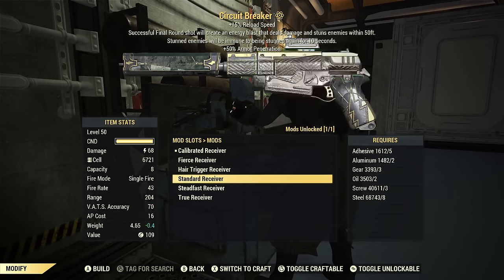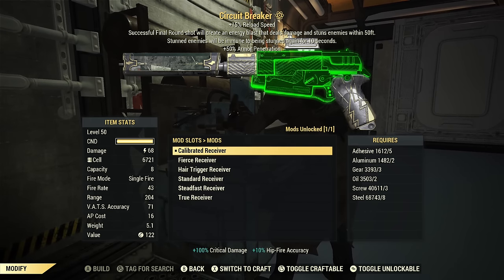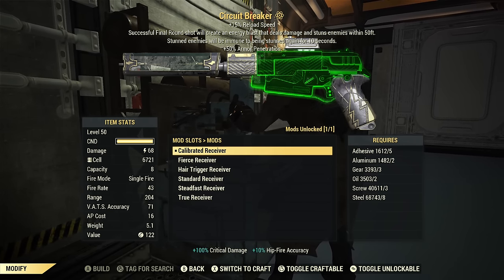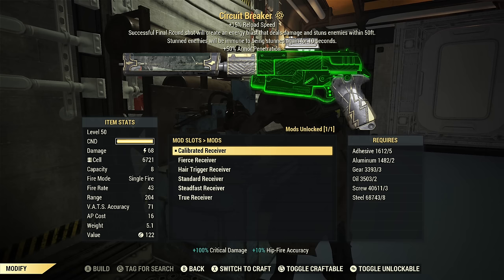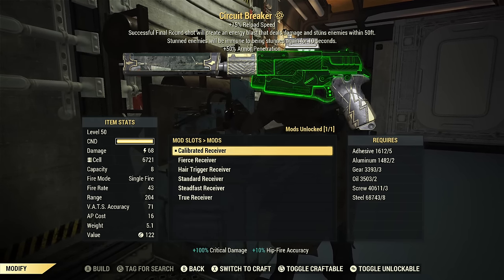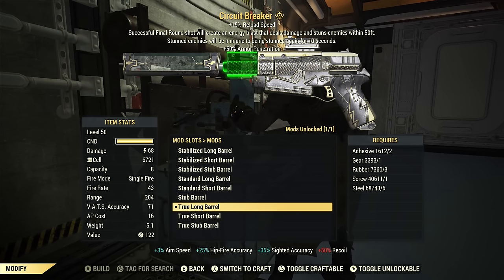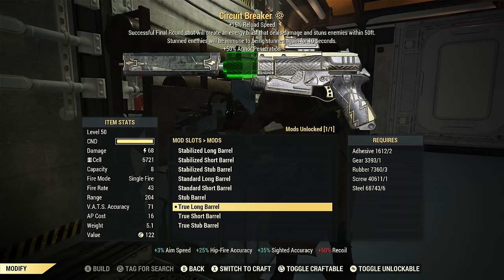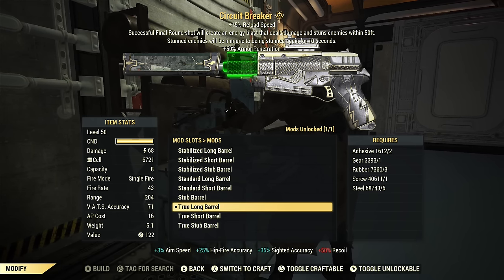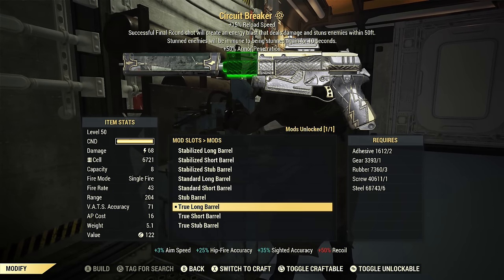These are your receiver options. Calibrated is normally what I would use if it was a semi-automatic, and there is no automatic option. This is a semi-automatic weapon, and with a capacity of only eight rounds, that's probably a good thing. Normally I would use an aligned long barrel, but that's not one of the choices, so I just chose true. They all have the same AP cost, but this one seems to have the best accuracy out of all the long barrels, so that's why I chose it.